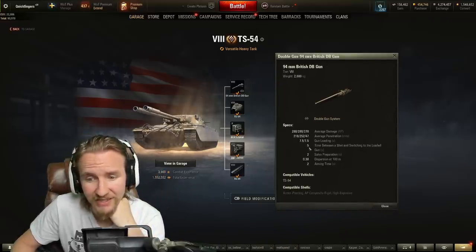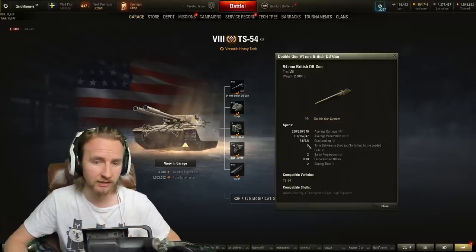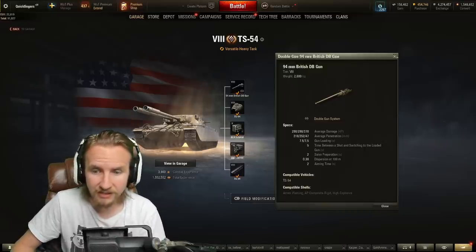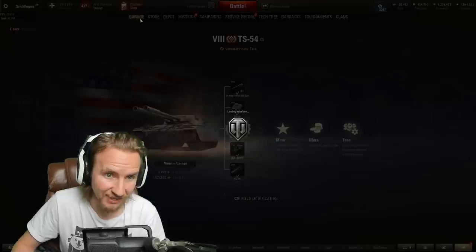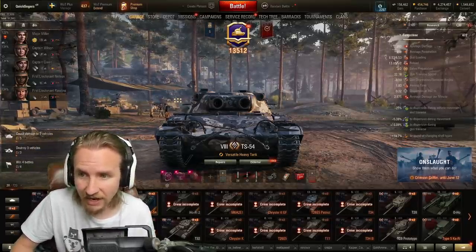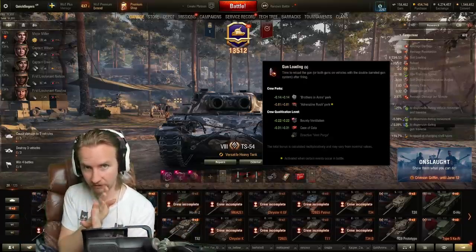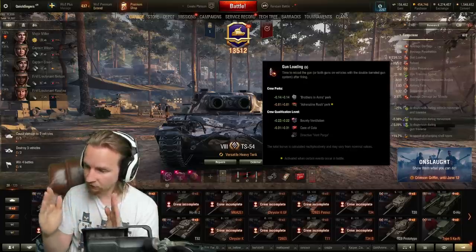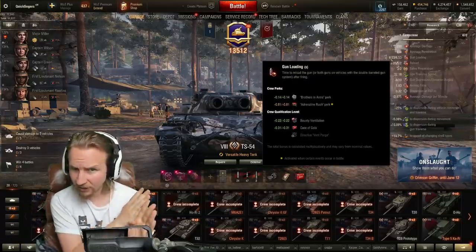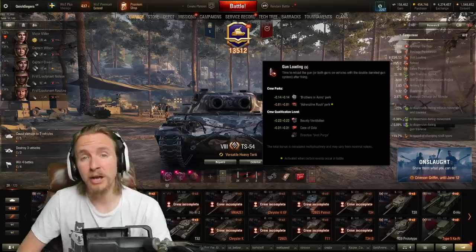One of the big downsides to the TS-54 is that it takes five seconds to switch between guns. So if you want to put one 280-damage shell into one vehicle and then another into a different one, you have to wait five seconds. That's significant given the base reload time is seven and a half seconds. With premium consumables, vents, and Brothers in Arms, I got the reload down to six and a half seconds, meaning after firing a shell I wait five seconds or just one and a half more to keep both shells loaded.